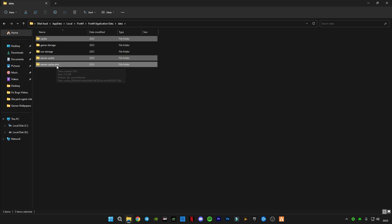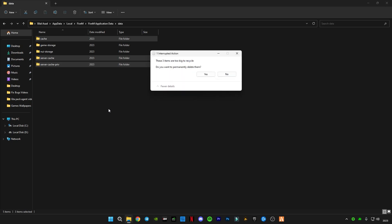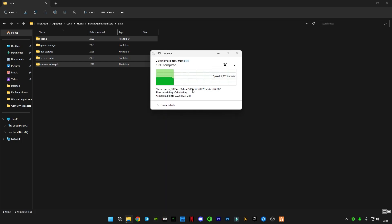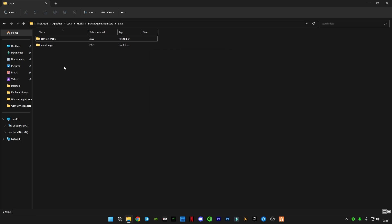You have to delete the 'server cache priv' folder, which contains all the content manifest data for those servers. This folder only contains server data, not your personal data, so I recommend deleting it. When you rejoin your server it will re-download the content manifest and will boost your FPS. Press Delete and you can see almost 10,000 items being deleted.